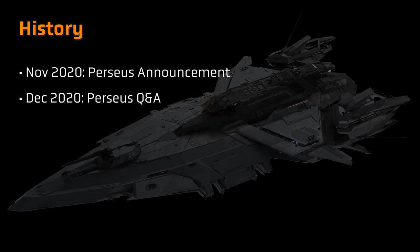The Perseus was first unveiled at the Intergalactic Aerospace Expo in November 2020, sitting in the 100-metre ship range, but contrasting to the Hammerhead and Polaris by providing firepower in the form of large calibre gun turrets.